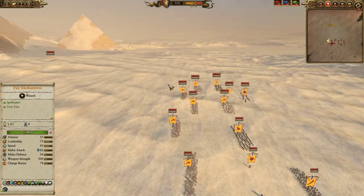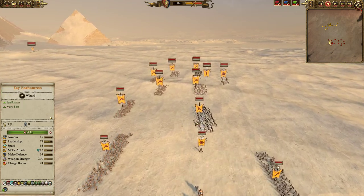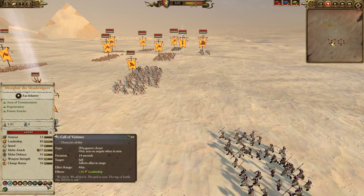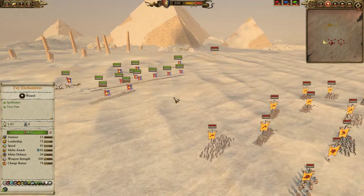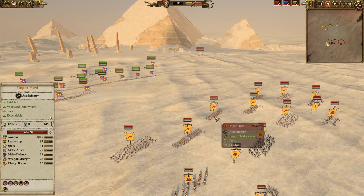For my opponent, he decided to go with a very wide infantry-centric build for his lord Morgur Shadowgave. He's got both of his Chaos Spawn summons as well as Call of Violence — no Foe Seekers — but definitely he's going to be able to rally his troops a good bit and provide some annoying support and potentially overwhelm my infantry line very quickly. The front line has a mix of Gor and Ungor Herd.